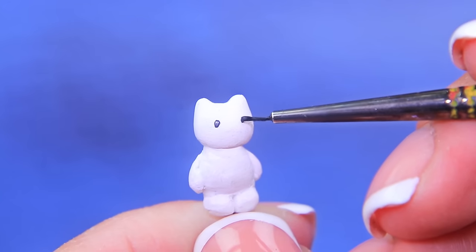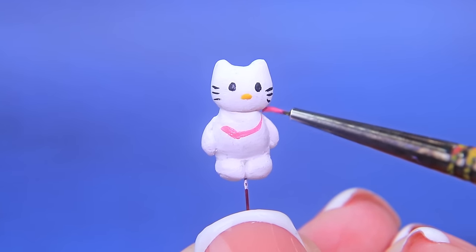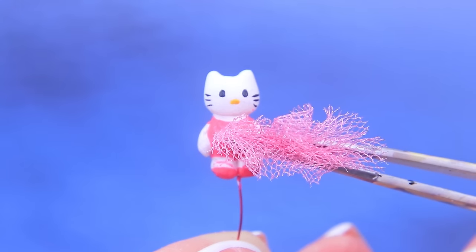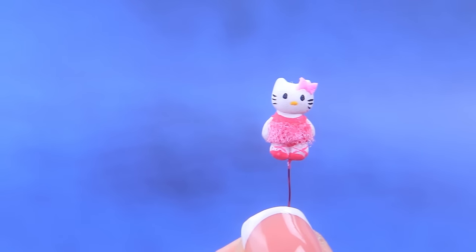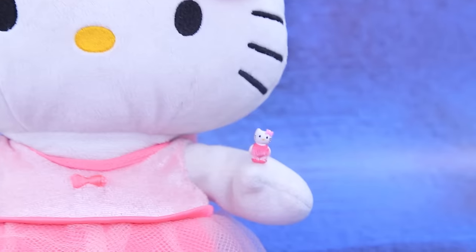Make a tiny cat out of white polymer clay. She looks great in pink. She has a light skirt and a cute bow — just like her big sis. This tiny kitty is perfect.